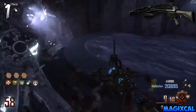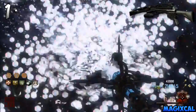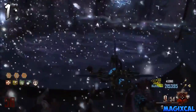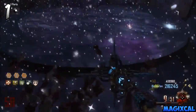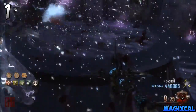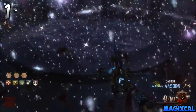At number one we have the Crossbow — hear me out. Non-upgraded it's terrible, but when upgraded to the Awful Lawton it's actually really good. It's a single-bolt weapon holding 1 round with 12 to the side for 13 total. The great thing about the Awful Lawton is that it acts like monkey bombs, making it a really strong solo weapon. In the original Black Ops I always look to get the crossbow when playing solo.